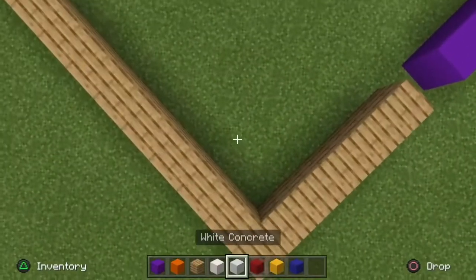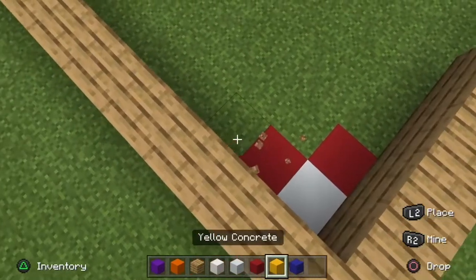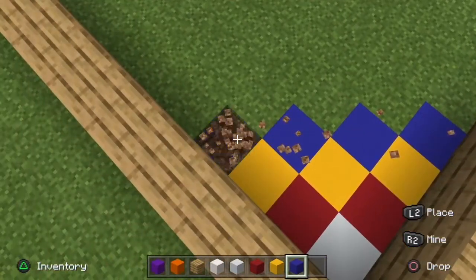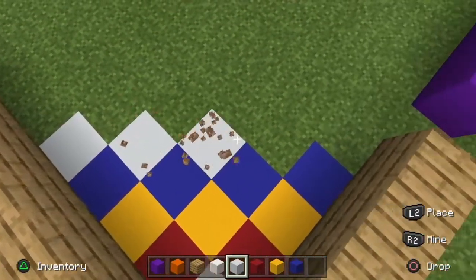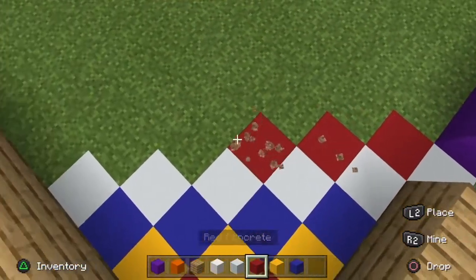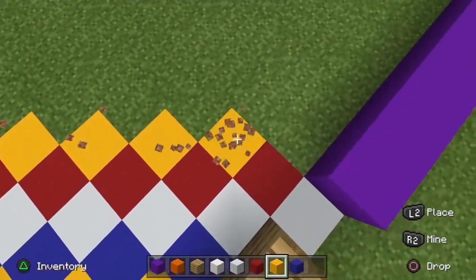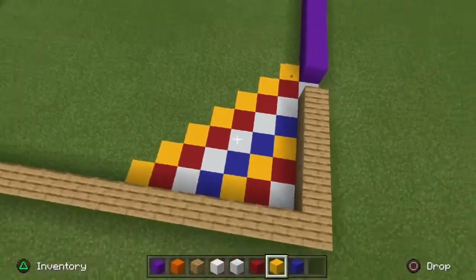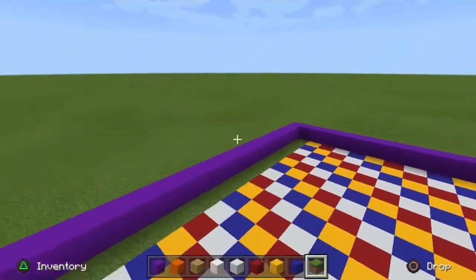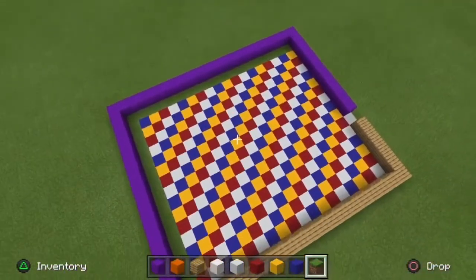Now we're gonna get started on the floor, which is a checkered pattern. Go ahead and take some white concrete, yellow concrete, blue concrete, and red concrete. Display them in a pattern like this — don't pause the video yet because I have a little modification to provide. It's gonna give off a sort of clownish but very vibrant colorway. Do this throughout the whole building except for the back and side wall.